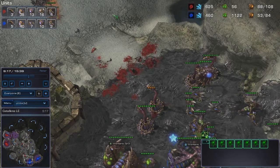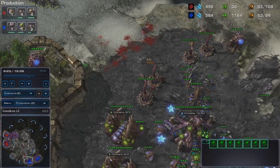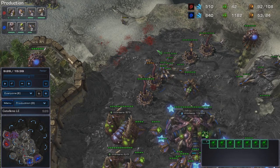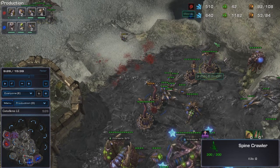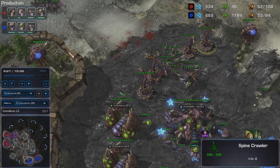He's gathering his forces and will try to push again, but I'm constantly producing zerglings. The only thing I think I did wrong is the placement of the spine crawlers, especially this one - this one will not attack at all. I should take this one and place it here, and this one placed here, but I've managed to defend anyway.